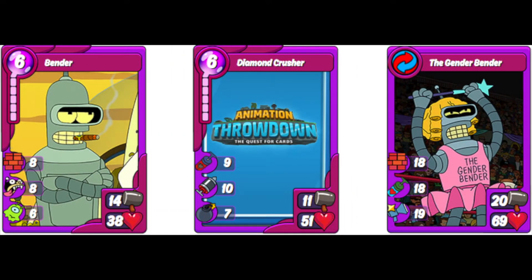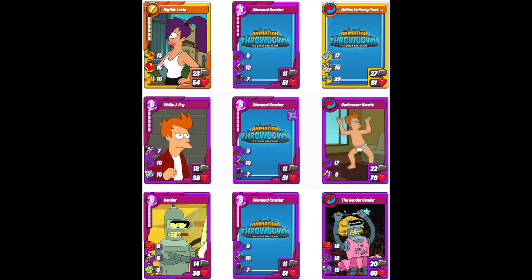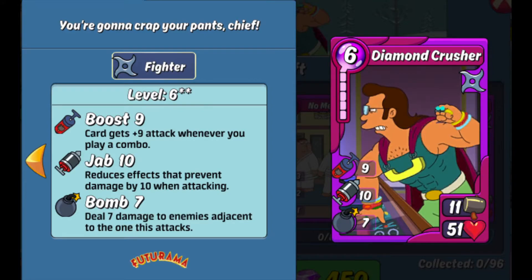Finally, Bender makes the Gender Bender, which has Wall, Recover, and Cheer. I believe the Cheer for Gender Bender goes to Futurama cards only, which is a downside for running it in a fighter deck. However, the 18 Wall is still great. One key thing to keep in mind about Diamond Crusher is it's not only a good utility card for fighter, but it's a phenomenal card for a Futurama siege deck because it combos with Leela, Fry, and Bender. Bender's Gender Bender Cheer goes to Futurama cards, which is great for a Futurama siege island. Diamond Crusher itself is a Futurama card, so it's already getting that buff in siege matches. All in all, Diamond Crusher is probably one of the best cards in this box.